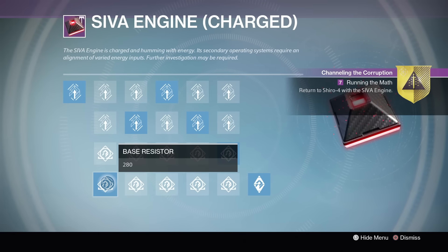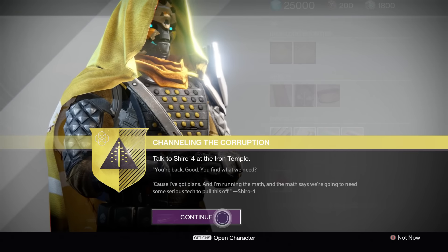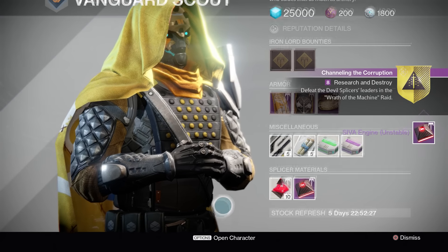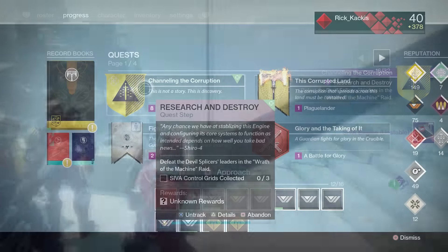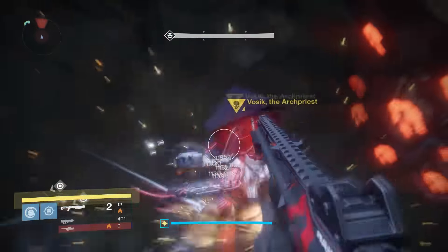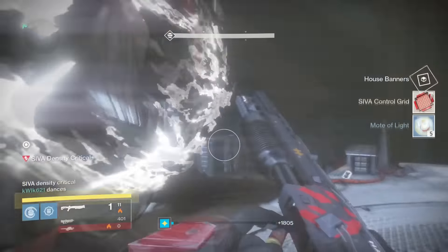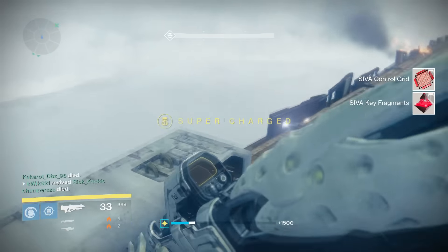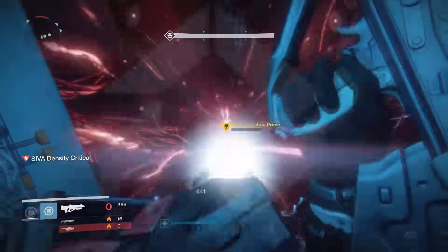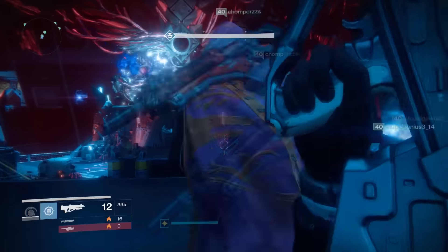The next step is, unfortunately, doing the entire Wrath of the Machine raid again. You have to collect three control grids, which are dropped from the three main bosses. You'll get one when you beat the first boss encounter with Vosik the Archpriest, another when you defeat the Siege Engine, and your third and final control grid when you defeat the final raid boss, Aksis.